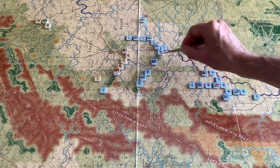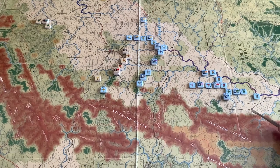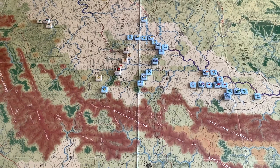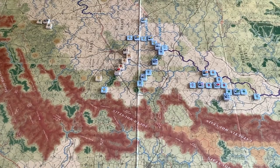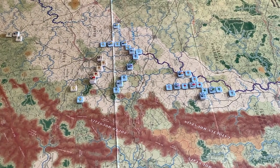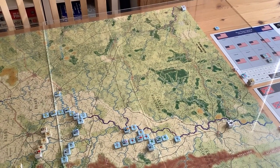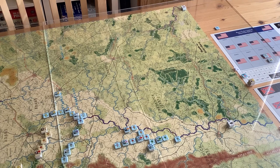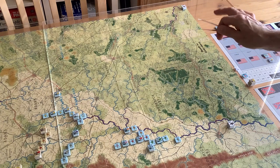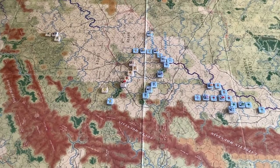Sickles has come up, the 11th Corps has come up, and Reynolds. Behind, by easy marches, are the 5th Corps, the 2nd, the 12th, and the 6th. So the Union Army is concentrating very nicely. Now the Union Army came up late, which gives the Confederates a deficit in points — they're down about 9 points. What's more embarrassing is that General Stuart isn't even on the board. I'll be rolling for him this turn, and if he does come on, he'll come on way over to the east — so as in the real campaign, he's virtually out of it.